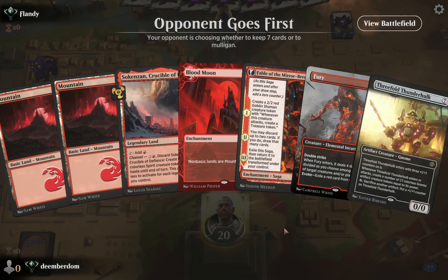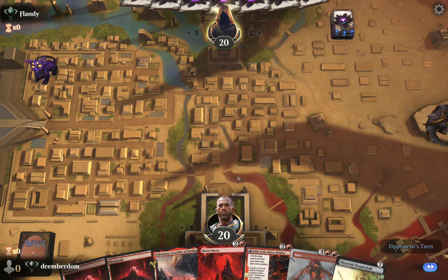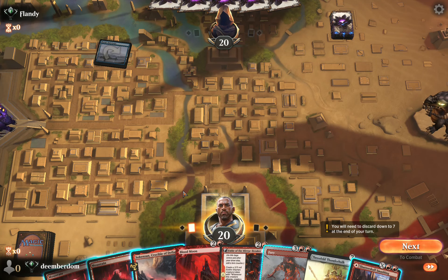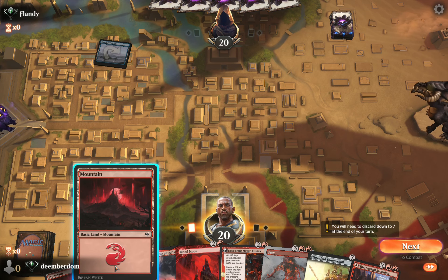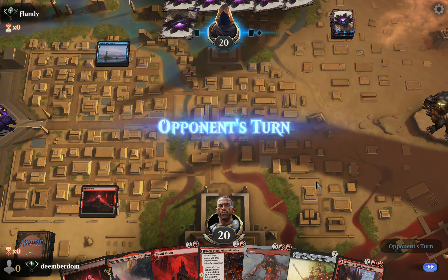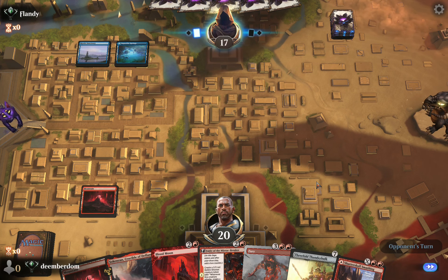This seems like a reasonable hand — we have Blood Moon and Fury if things go really horribly. The Thunder Hulk is looking a little rough right now but we could pitch it to Fable. I'm going to keep that Shatter Skull in hand for the time being because we might need it to pitch-cast our Fury. Let's see if the opponent has this follow-up. They bolt in that land and just pass.